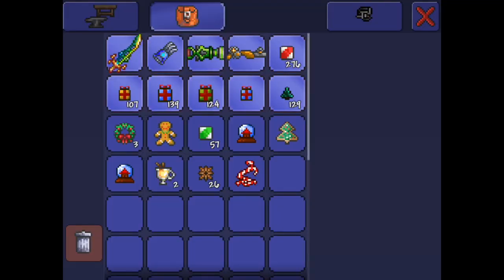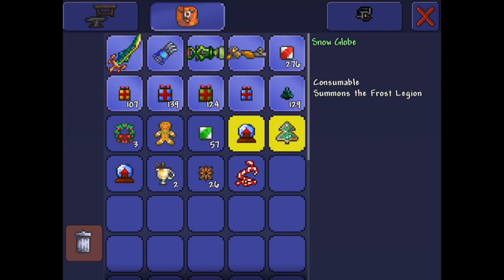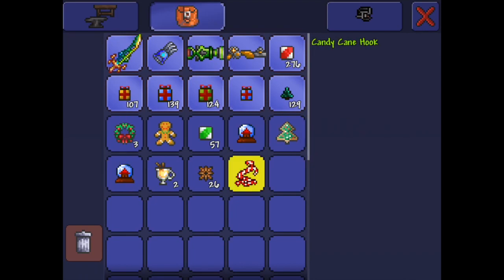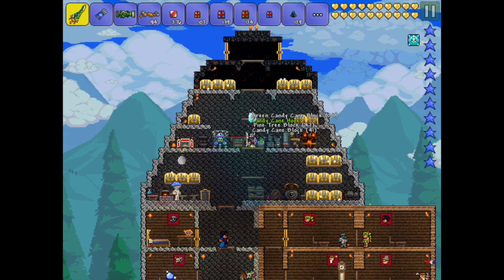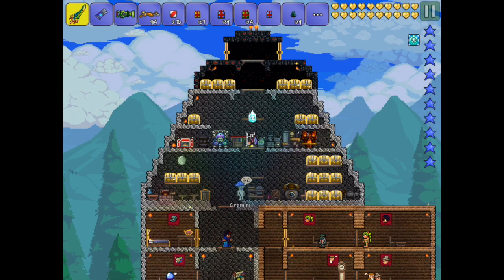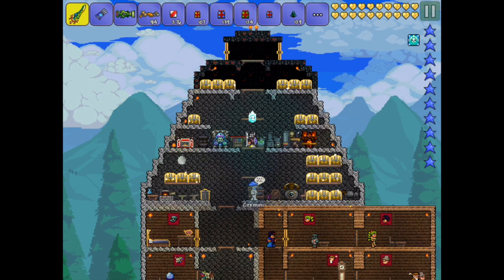We just got the candy cane hook, which I believe is one of the rare items. I'm glad I got this, and hopefully I can also get the candy cane sword because that's also rare. I'm getting lots of decent loot. I just wanted to point this out — I'm only like 15 presents in, and I have a ridiculous amount of presents left to open.